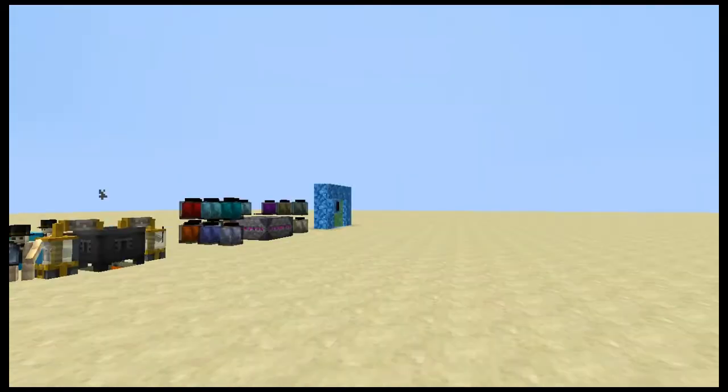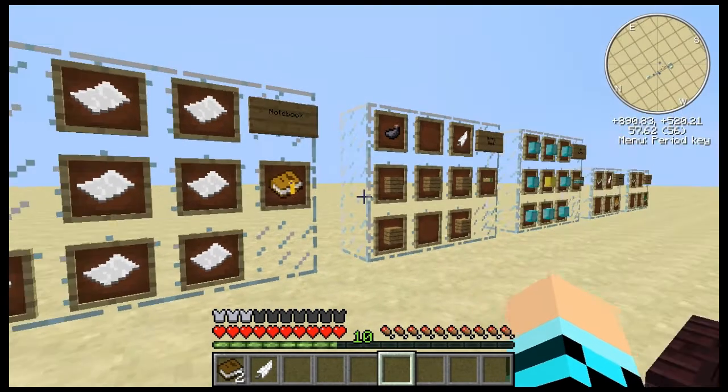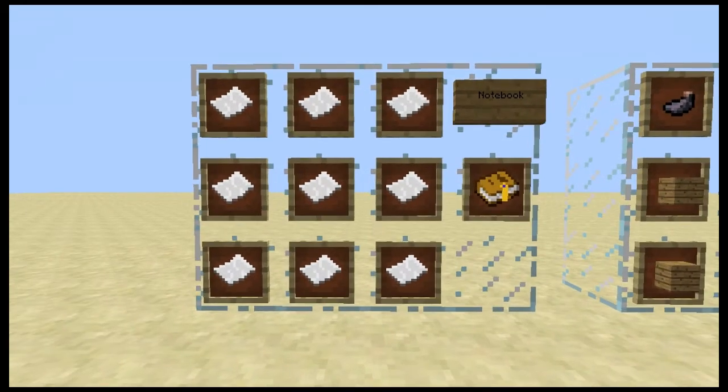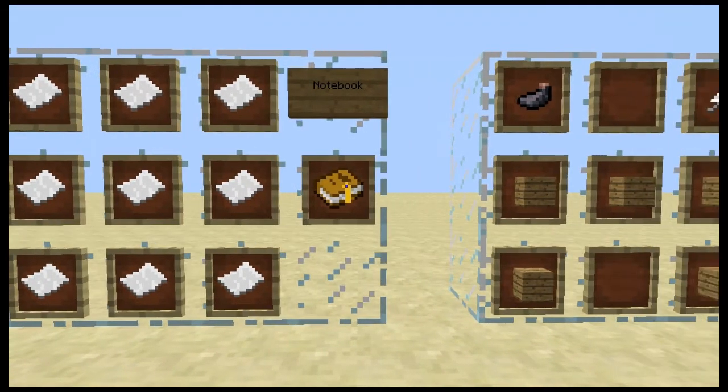So let's dive quickly into our first order of business, which is the recipes. First we have the notebook. The notebook stores the different glyphs that you can find inside of the descriptive books, which allow you to build worlds — but we'll get into that a bit later when we touch on the next item.